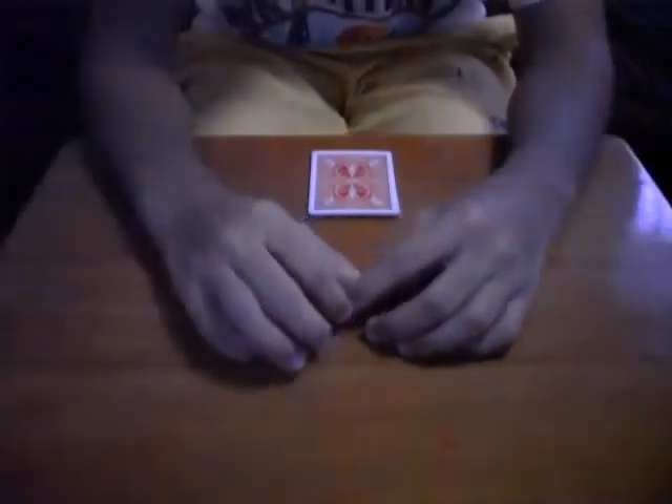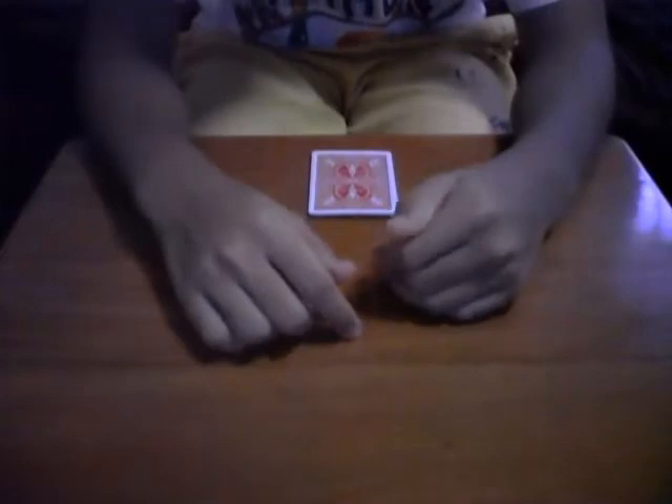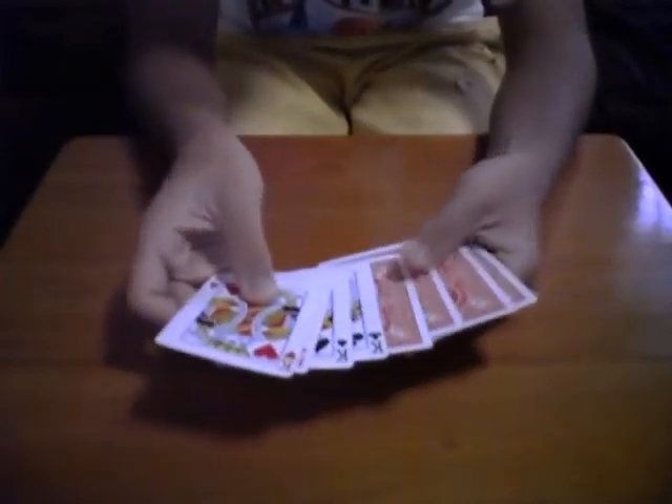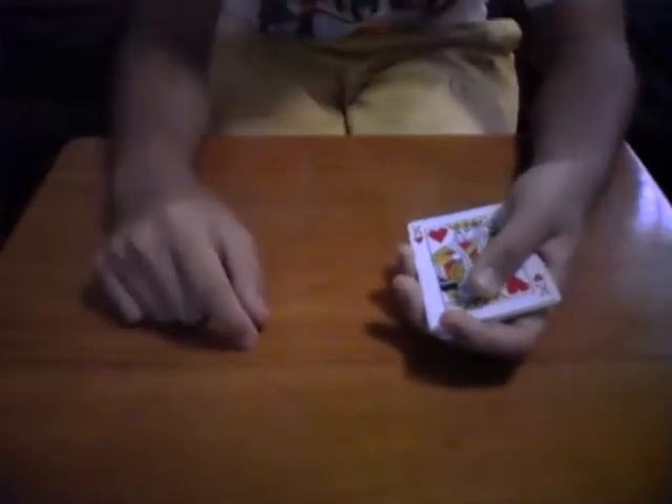Hi everyone, this is EvilBaggersX. Today I'll be doing a trick called Gambler's Transpo. This trick requires the four kings and the four aces. I'll leave the kings at the top, so I have the four kings at the top and the other four aces. For this trick I'll be dealing the kings on my side and I'll put the aces on your hand.